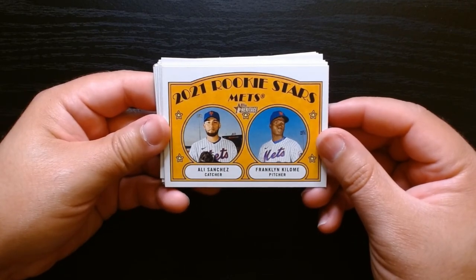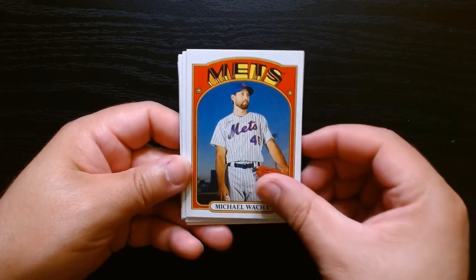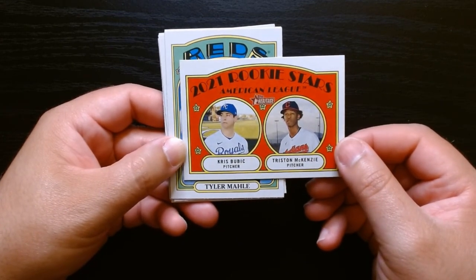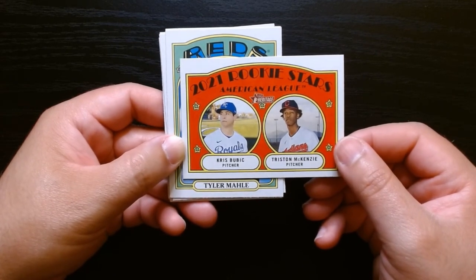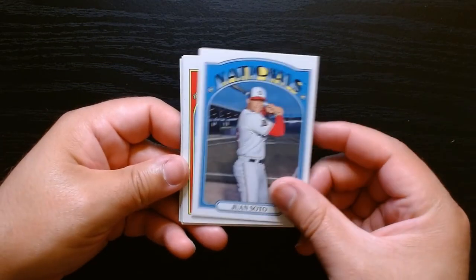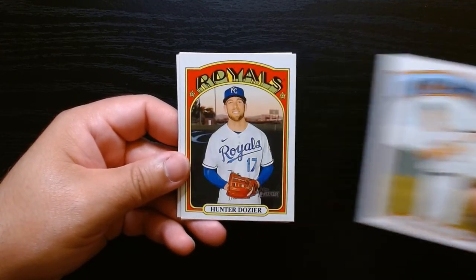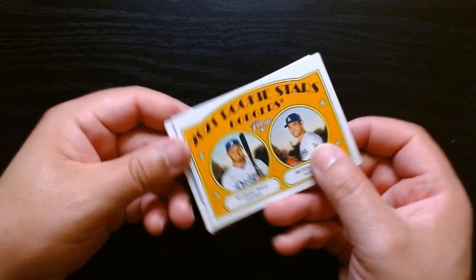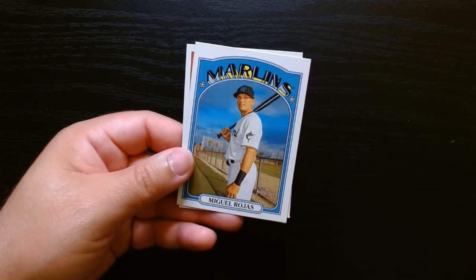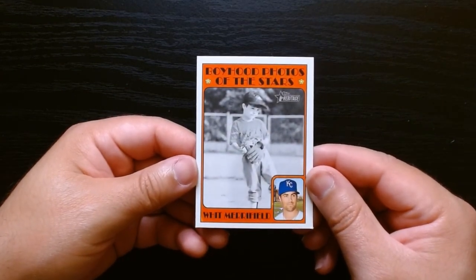Shane Green. What is this one? We got Ali Sanchez and Franklin Killone - pitcher and catcher - are they even still around? They don't ring a bell. Jorge Soler with the Mets. Rookie Stars - McKenzie, okay yeah he's still around. Chris Bubic - don't know him. Tyler mainly, Juan Soto with the Nationals, Max Fried, Galvis, Ryan Reynolds who's been quite good. And was this Cabert Ruiz? Mitch White - don't remember them. Miguel Rojas, and hey look at Whit Merrifield in the boyhood photos - that's pretty cool!